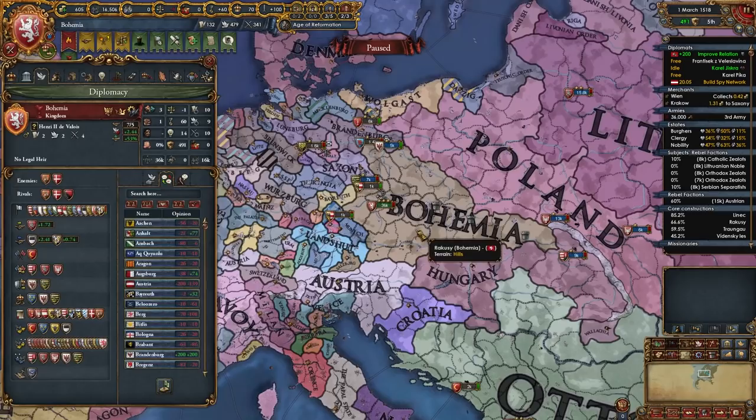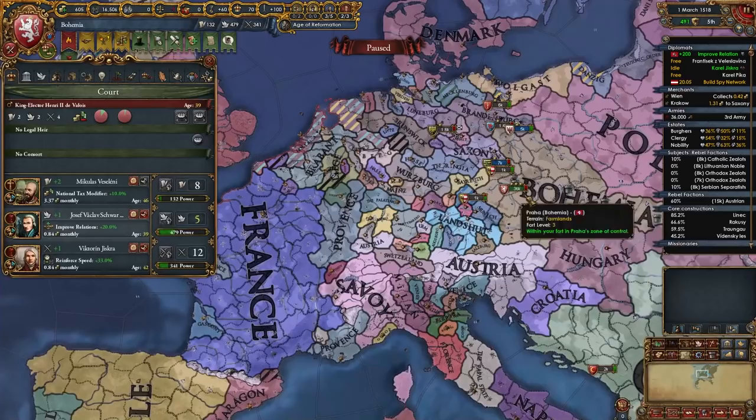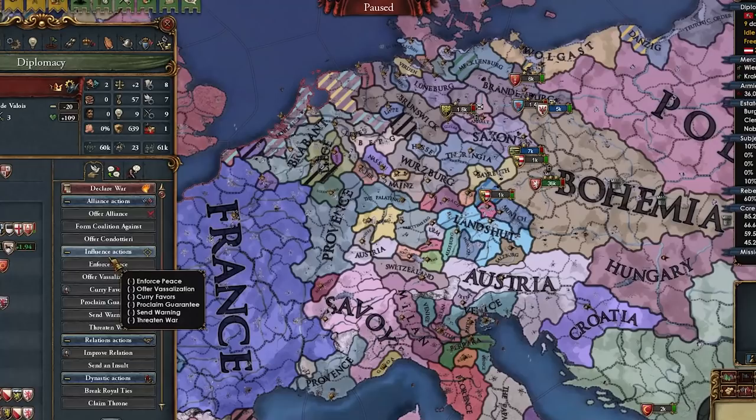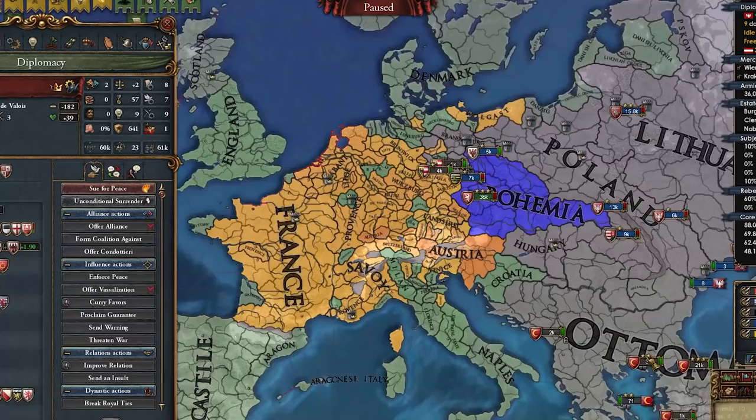Something I didn't tell you guys — France used favors to put a Valois on my throne. I accepted it since I didn't have an heir at the time. Now that Valois guy is the ruler of my nation. Here's the thing though: France doesn't have an heir right now. I just broke my alliance with them. Can we claim the throne? Of course we can — let's claim France's throne. Let's wait for a month, and now ladies and gentlemen, let's enforce a personal union on France.